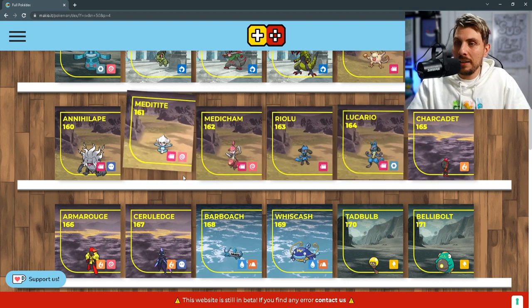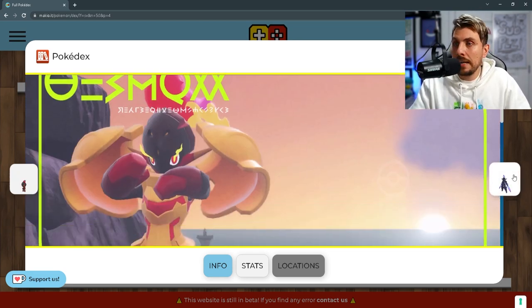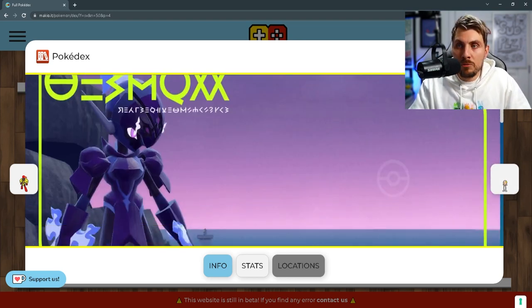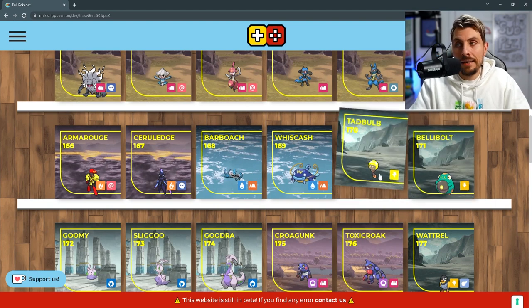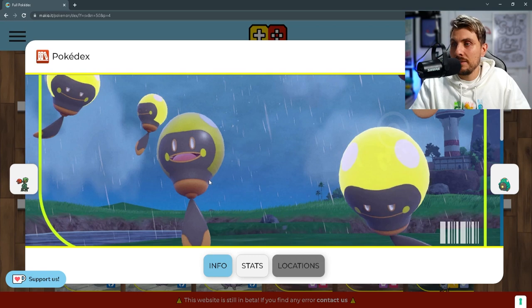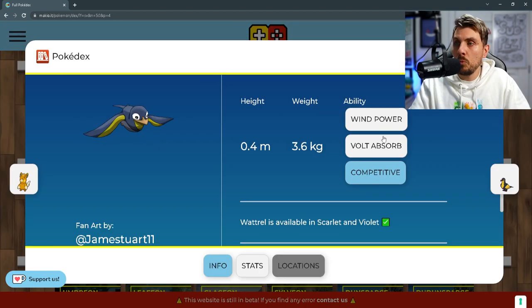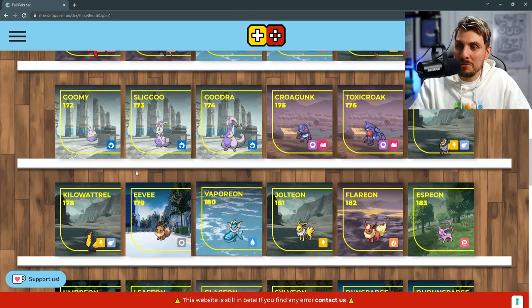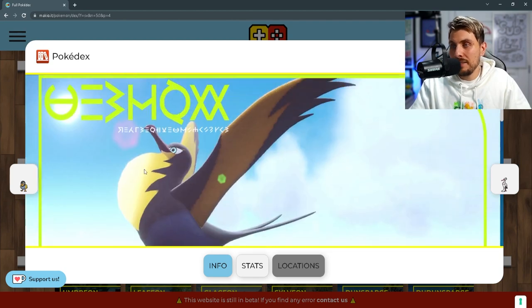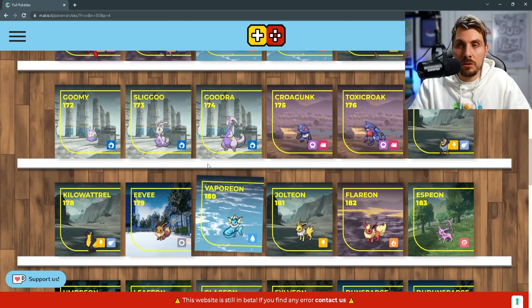You've got the Medicham line and the Lucario line. We've got the new Charcadet Pokémon, which is a fire type, and we know it evolves into two different version-exclusive Pokémon. You're going to get Armarouge if you've got Pokémon Scarlet — that's fire and psychic — and Ceruledge if you've got Pokémon Violet, which is the fire and ghost type. You're going to get the Whiscash line, then Bellybolt — and we can reveal Tadbulb is its pre-evolution. Then we've got Wattrel, a new flying and electric type bird, which I really like a lot. It is going to evolve into Kilowattrel, also an electric flying type, with Volt Absorb, Wind Power, and Competitive as abilities — so I feel like that is going to be a very strong Pokémon.